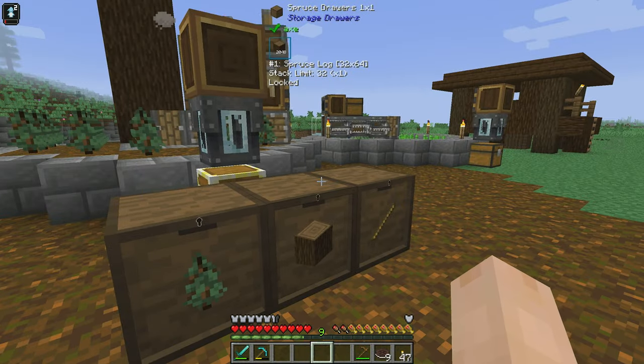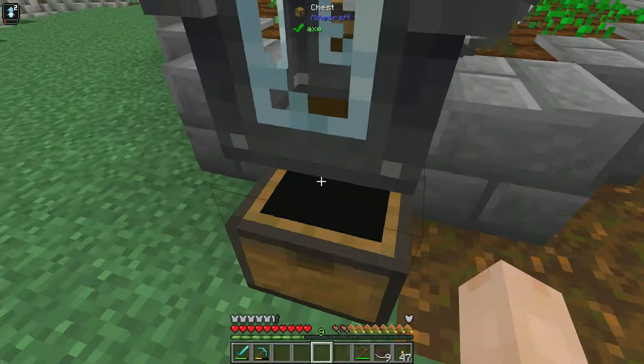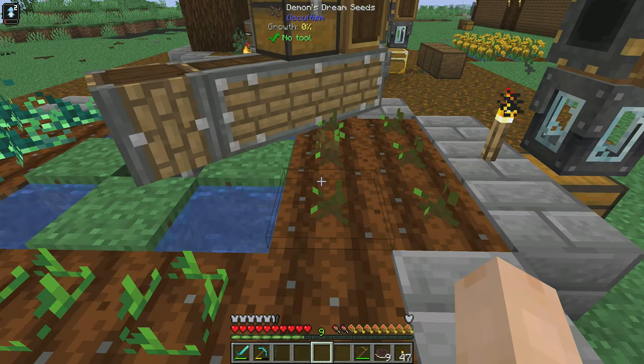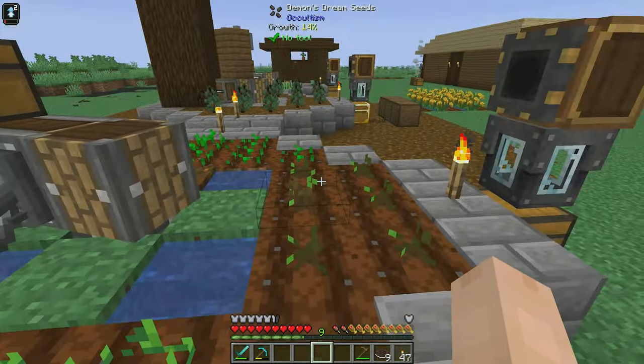I didn't want it to end up backstuffing and dumping items into the world because that causes lag. Over here I've gotten our farm set up — I literally just did this so there's nothing super special in here. But we have potatoes, Demon's Dream seeds, wheat, and Sourceberries from Ars Nouveau.